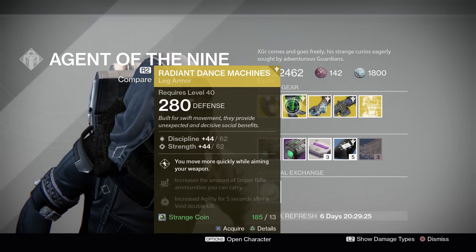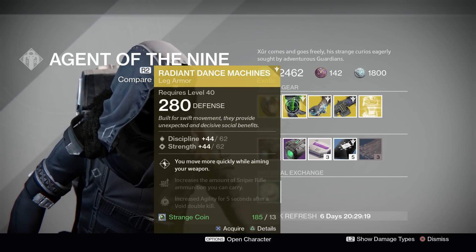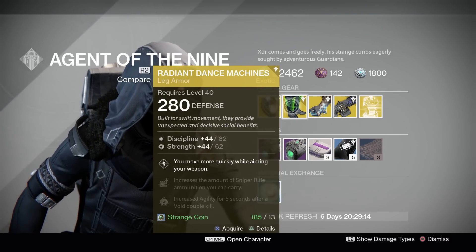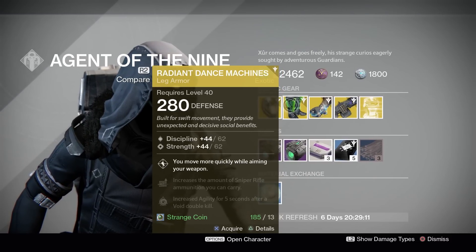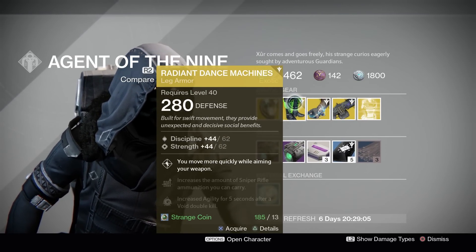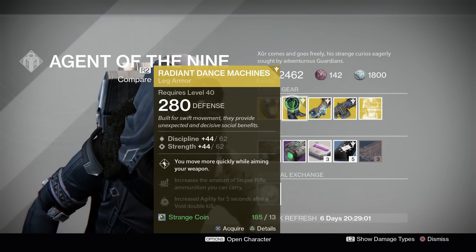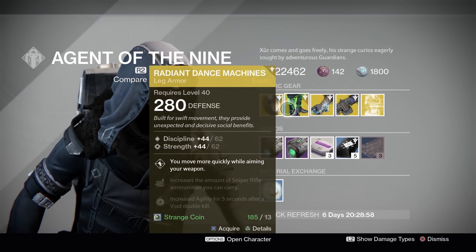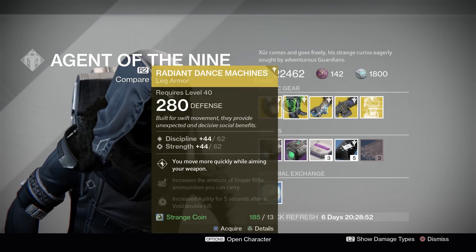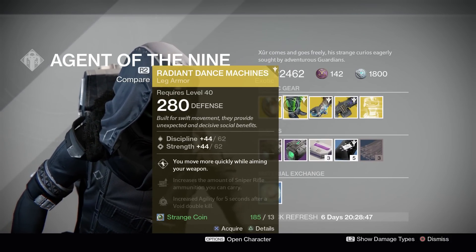Moving on to Radiant Dance Machines — this is for the Hunter and comes with Discipline and Strength. The main perk is you move more quickly while aiming your weapon, so paired with a Mida Multi-Tool this could be pretty deadly, and it adds a lot of mobility to your character. Besides that, it's not really a necessity and not one of the top tier armors for your Hunter. It's not going to be a game changer for the most part — it can come in handy every once in a while in fights, and you might be able to out-maneuver your enemy here and there.